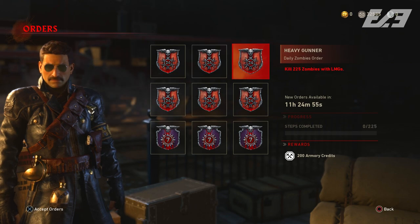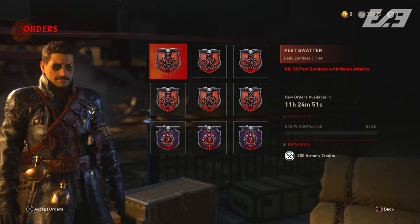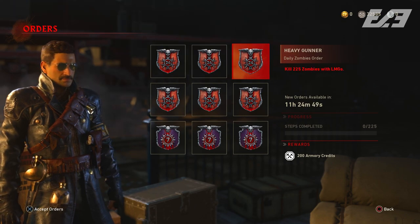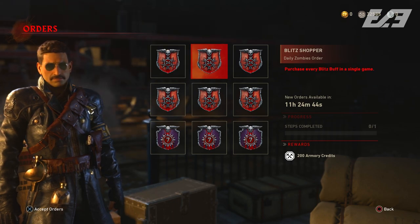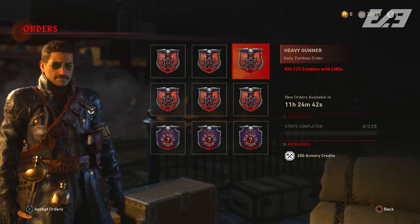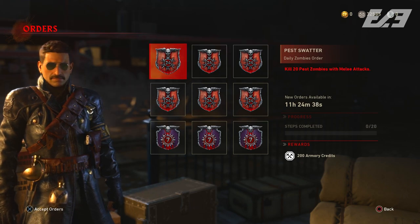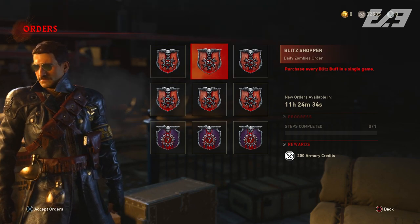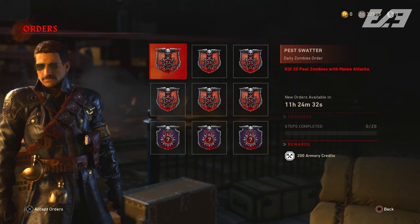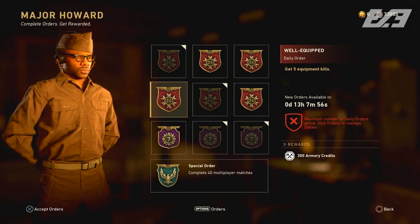The second method involves zombies challenges. Even if you're not a huge zombies fan, this will really help you build armory credits, because zombies orders usually reward a bit more than standard multiplayer armory credit orders. If you have time to sit down and play a few matches of zombies and grind out some challenges, you'll definitely be rewarded with a few extra hundred armory credits per day.